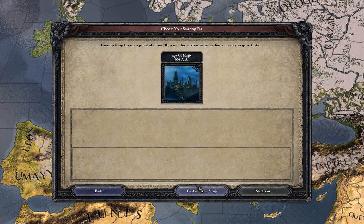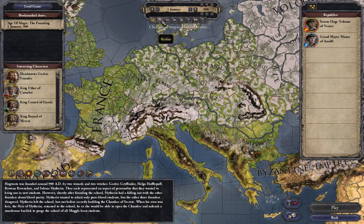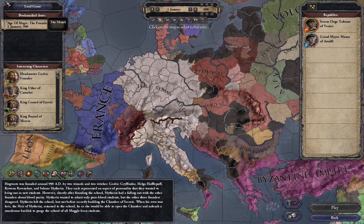I'll be showing custom game setups and the different things added to the game, including traits, which you can see in the world designer. Reading about the scenario - it's set around 990 AD and focuses on the founding of Hogwarts, with Godric Gryffindor, Hufflepuff, and everybody we know and love from the Harry Potter series.